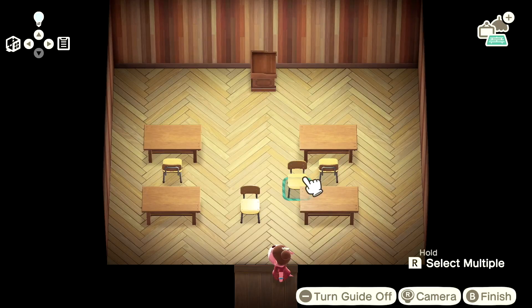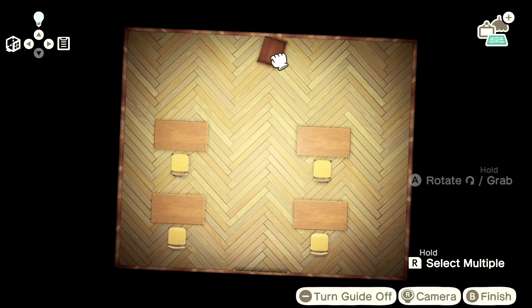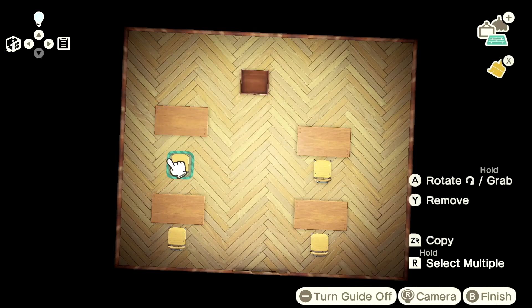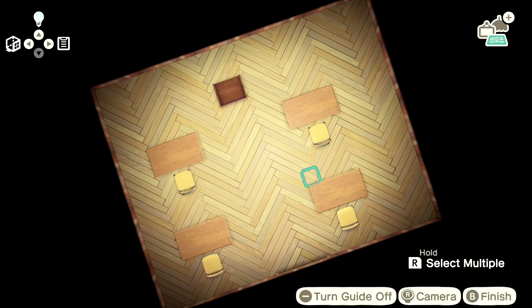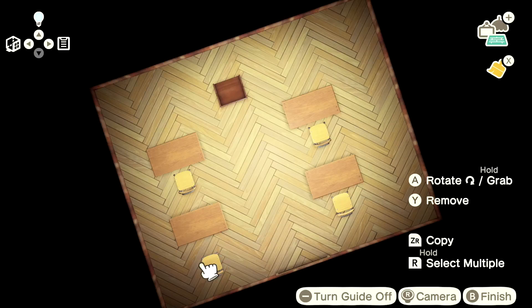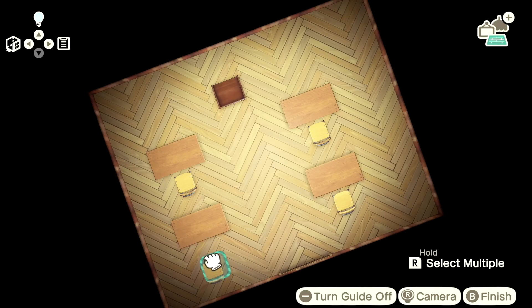We're just going to do four tables and chairs. I don't know if the villagers are going to be able to move around in here, but they will be in here some kind of way. I'm going to move the podium up and then rearrange the tables. Is the podium centered? One, two — one, two. You know what, it doesn't matter. By the way, if you hear revving, I think that's my husband in the garage with his motorcycle.